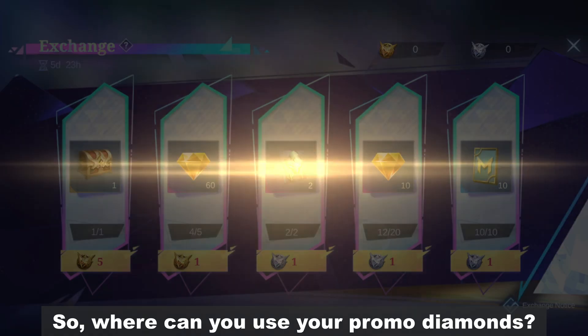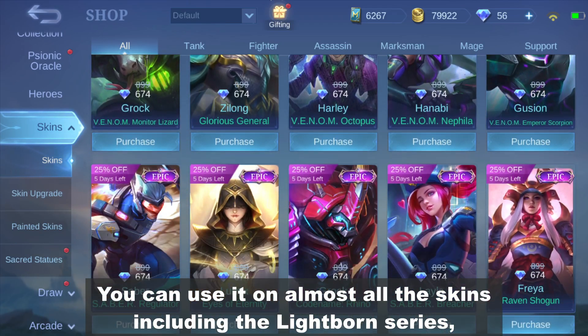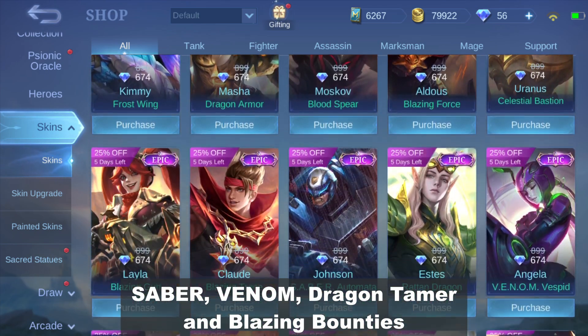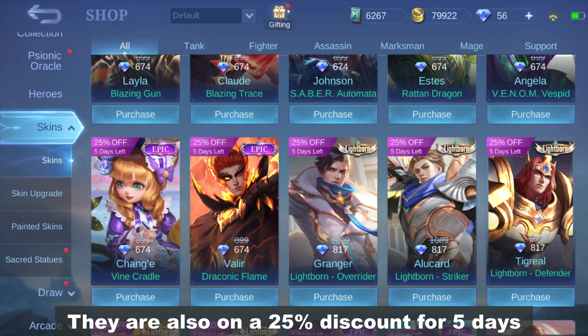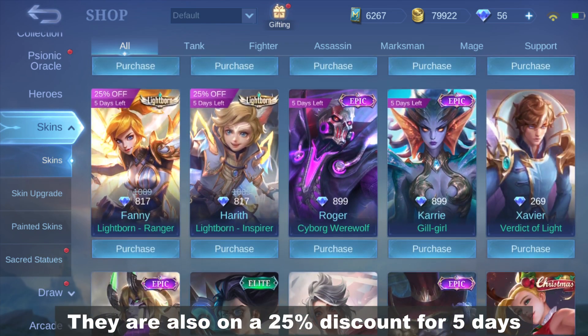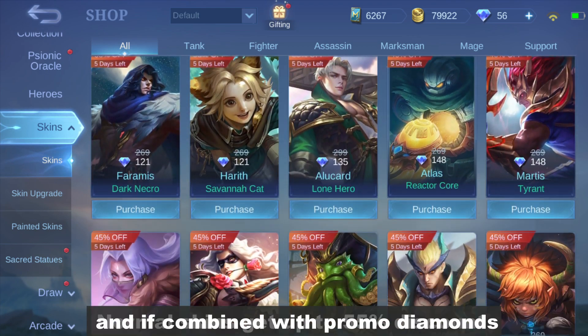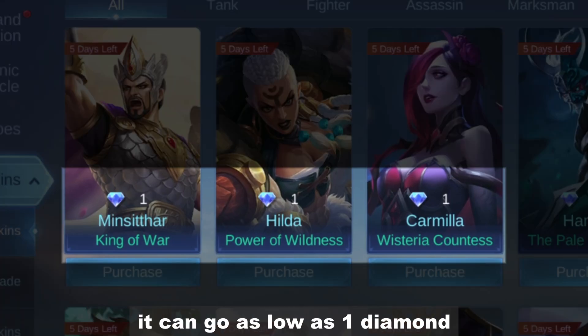So where can you use your promo diamonds? You can use it in almost all of the skins including the Lightborn series, Saber, Venom, Dragon Tamer, and Blazing Bounties. They are also on a 25% discount for 5 days. Normal skins get up to 55% discount and if combined with promo diamonds, it can go as low as 1 diamond.